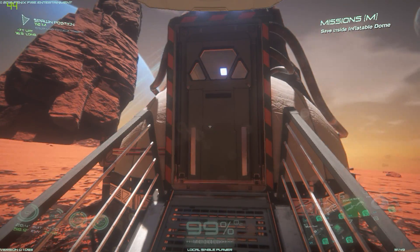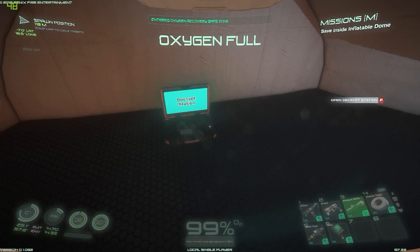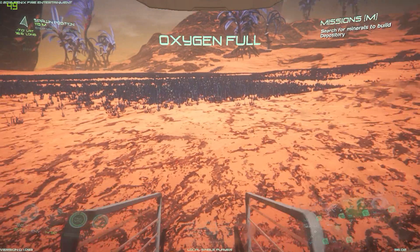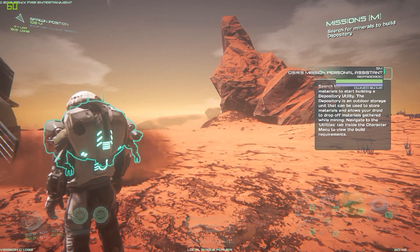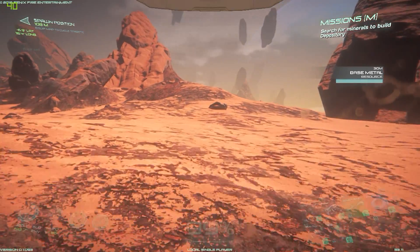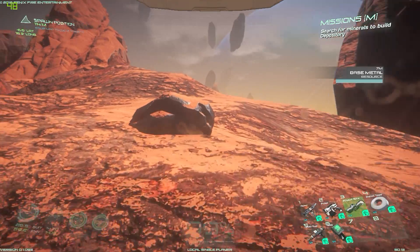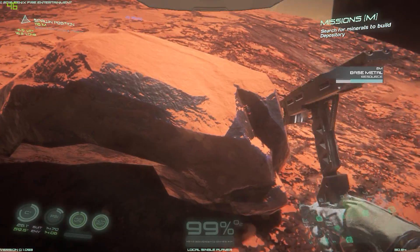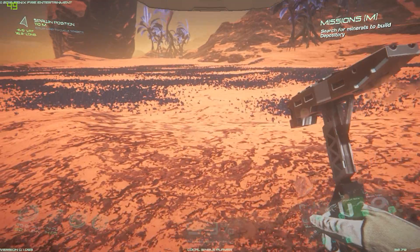Let's go inside — it says next mission: save inside inflatable dome. Going inside — save progress, plus 25 health. We got a laptop on the floor there. Mission complete! Next mission: search for minerals to build a depository. We gotta get some minerals. Whenever I put the crosshairs over a rock it says 'base metal.' There's some kind of radar thing. Let me get the mining tool out.